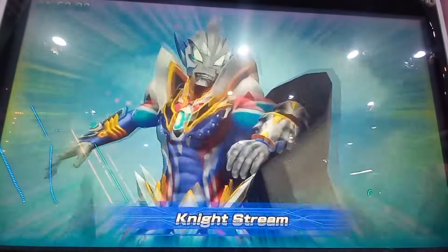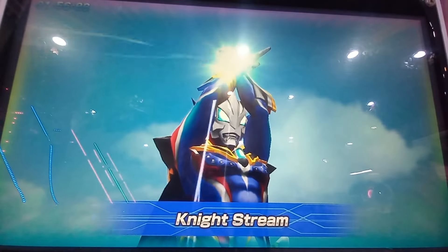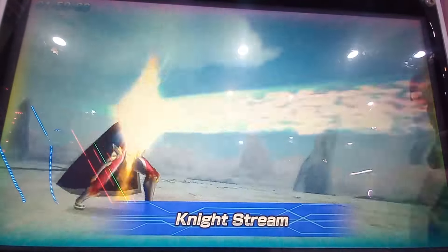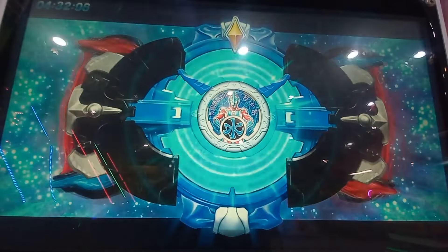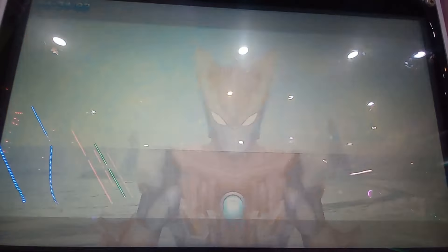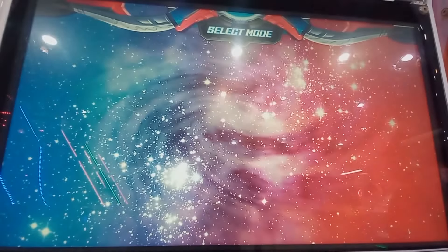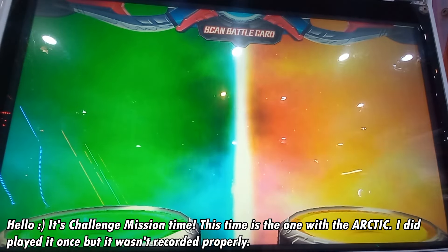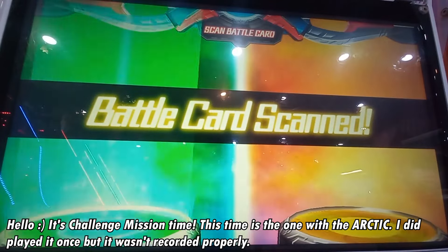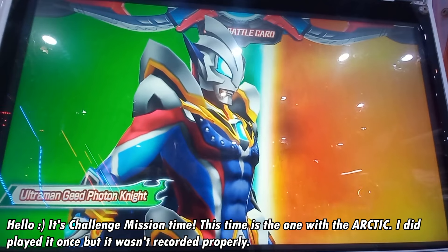Affinity Special Move! Night Stream! Clad in water, Azure Ocean! Form Change! Scan Battle Card! Ultraman Gene! Gotan Knight!